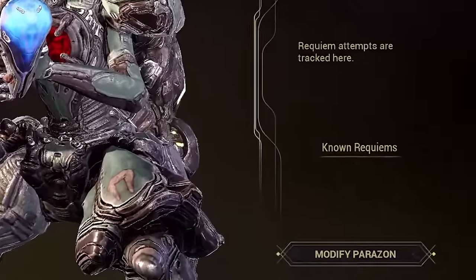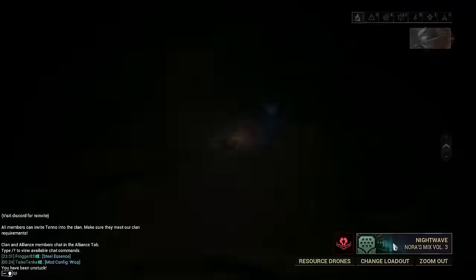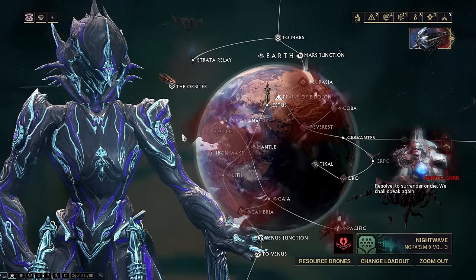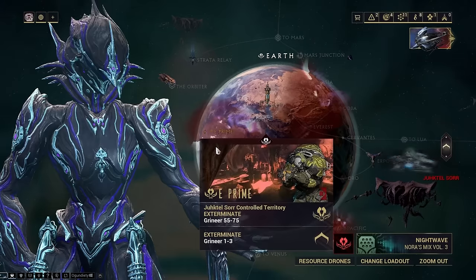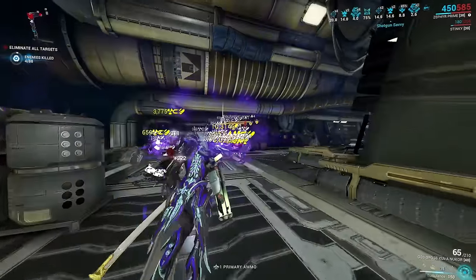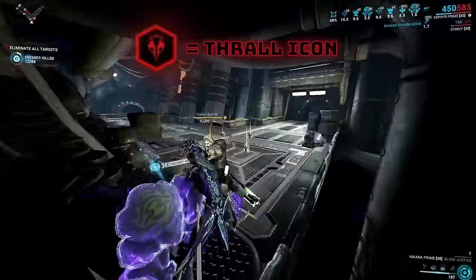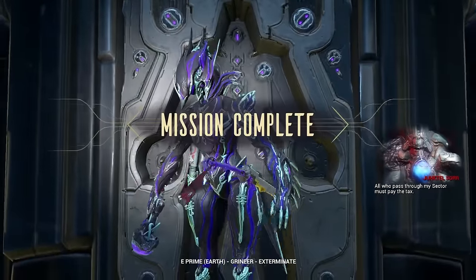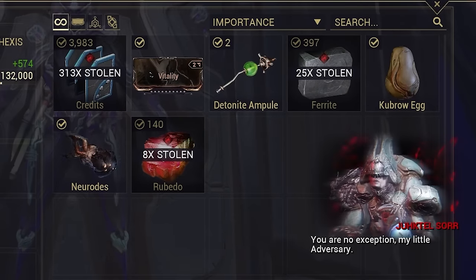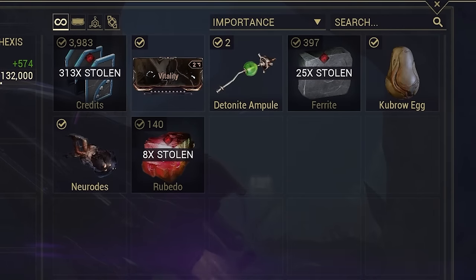It is time to start progressing towards hunting your Kuva Lich and filling out Requiem Murmurs. Your Lich will now occupy a planet, shown by the red haze over the mission types or controlled territory. These missions now have increased enemy levels and unique enemies known as Thralls that will spawn periodically. When you complete any missions in these controlled territories, your Lich will steal a portion of your rewards — but once you get to the last part of defeating your Lich, you will get all your rewards returned to you.